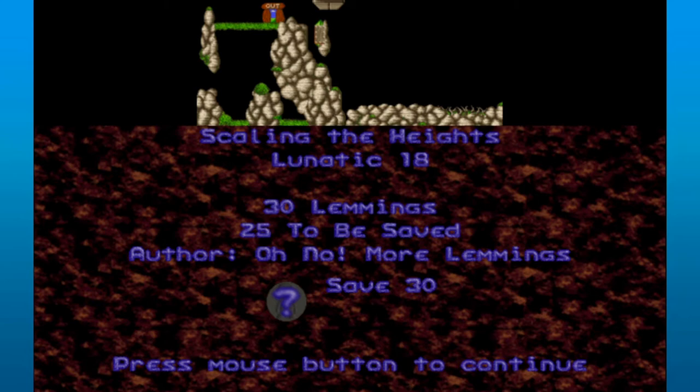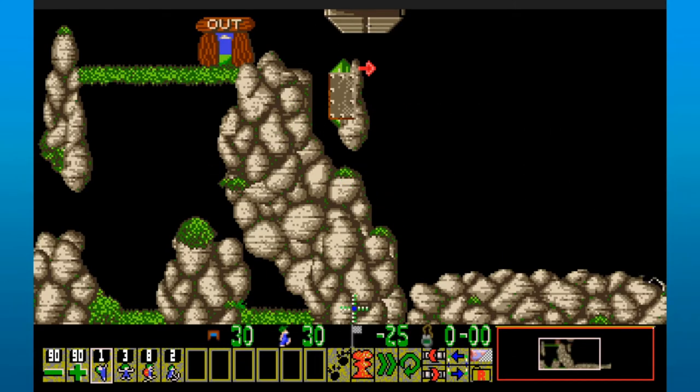We're starting with 'Scaling the Heights.' This is yet another save-all-the-lemmings level - save 30 of them - but it's only a silver, so hopefully it won't be too hard to figure out. Silvers kind of went hard in the paint first but they've eased up as the game has gone on, so let's try it out.